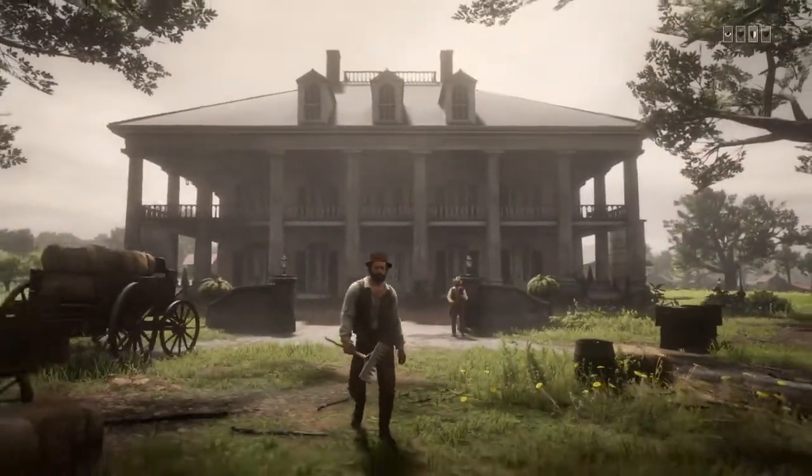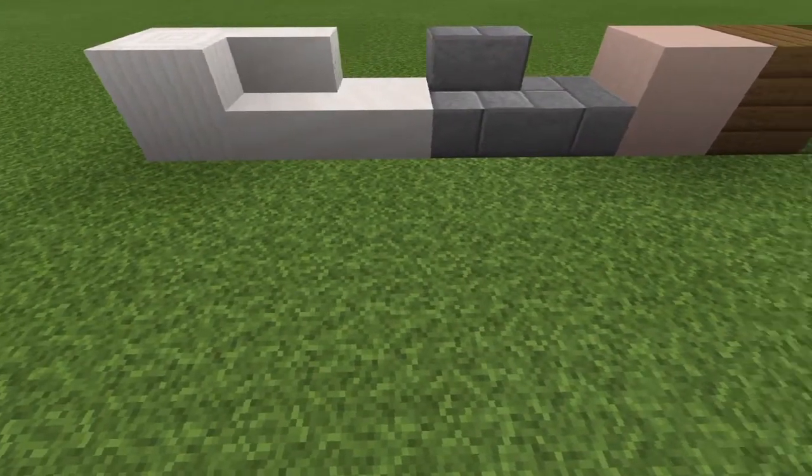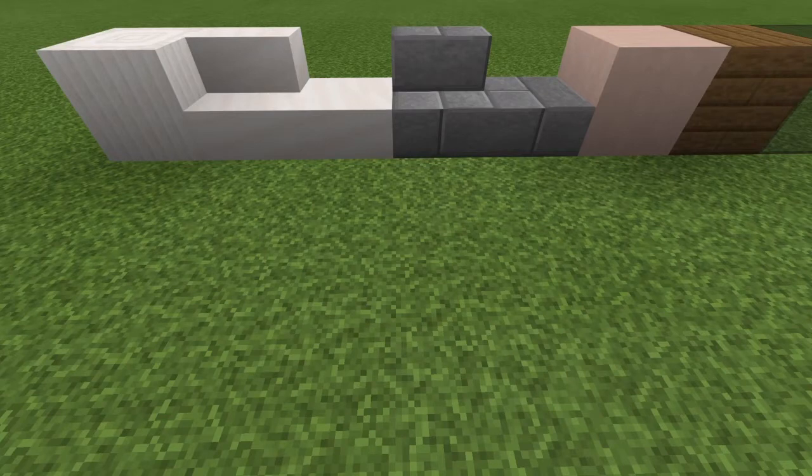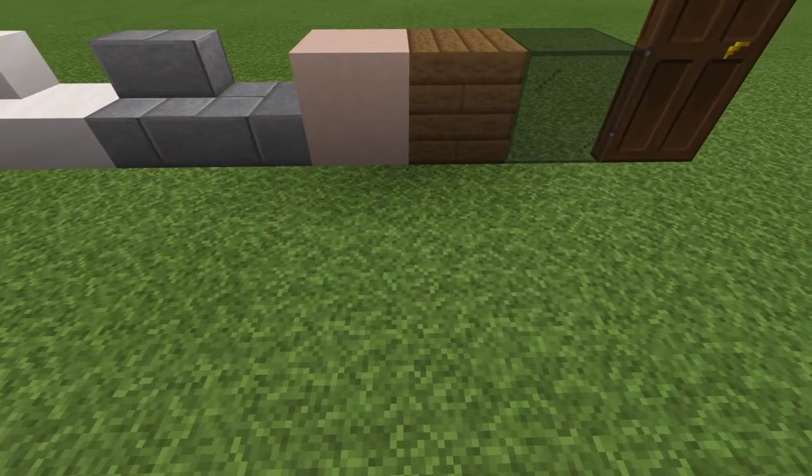Hi guys, today I am building a plantation style house. The blocks you will need are: filler quartz, quartz stairs, quartz slabs, stone stairs, stone slabs, white terracotta, spruce planks, glass, and a door.